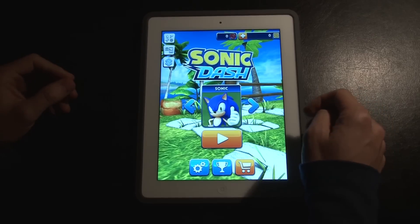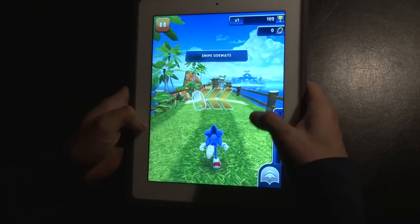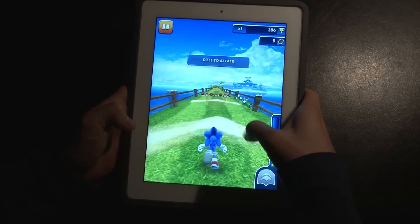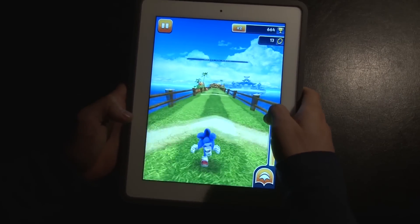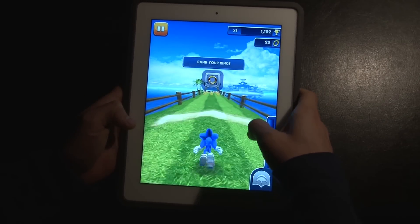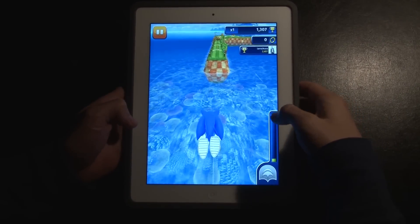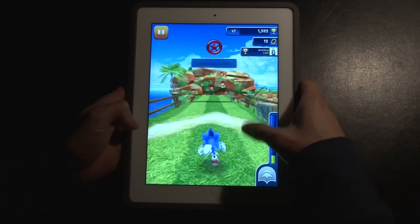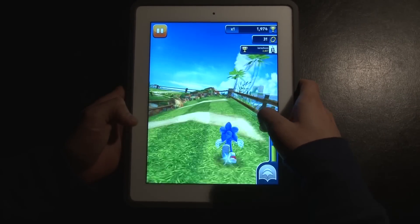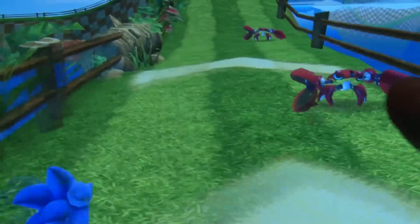This is an endless runner — it's not your typical Sonic game, but Sonic runs, so who better? There's no tilt action; you have to swipe between three different lanes: middle, right, and left. Hold down to try to get as many rings as possible and you can do a super dash. If you know how to play Temple Run or any other endless runners, it's pretty much the same thing, with a couple of differences like the ball move.